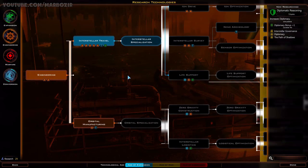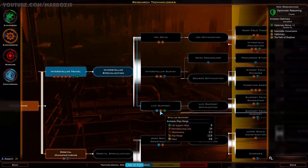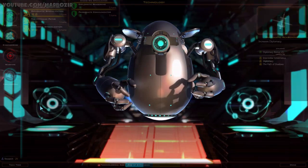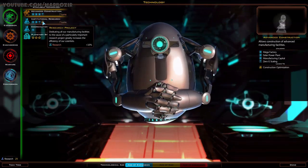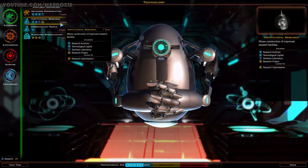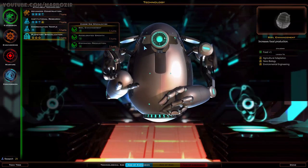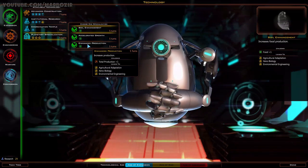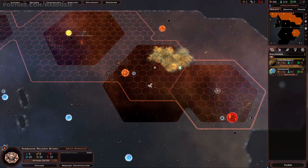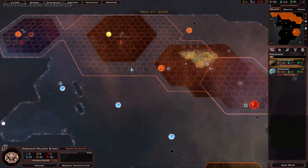Let's check Engineering: Ion Drive, Interstellar Survey, Life Support - plus one ship range. I think it's better to focus on expansion a little bit. We could go for extra research - that's never a bad idea, especially early in the game. Voluntary Specialization gives plus one food, plus 10% growth, or plus one total production. I think I like the research right now - the more research the better, especially at this stage of the game.